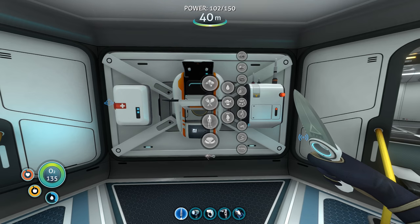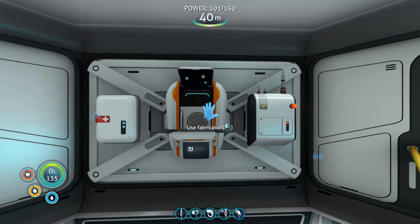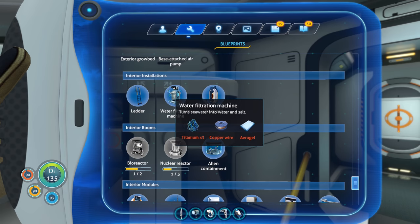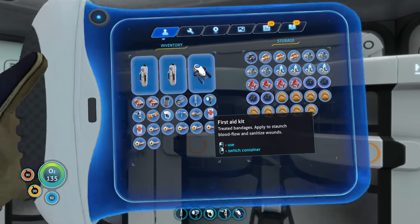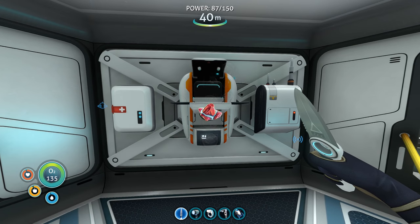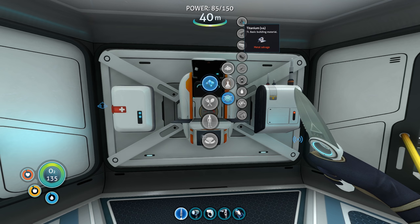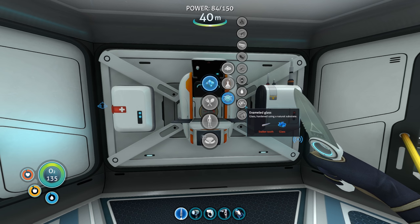There's so many things I want to do — water first, let's get to 100 hydration or close. How do we make the water filtration system? I assume it's like its own room we attach. Oh there it is — three titanium, copper wire, and aerogel. Two copper for one copper wire. We need one gel sack and one ruby for the aerogel. Let me make the copper wire. We might be able to put the filtration system in the hallway depending on how big it is — it is a pretty big staple, but it produces water and salt.